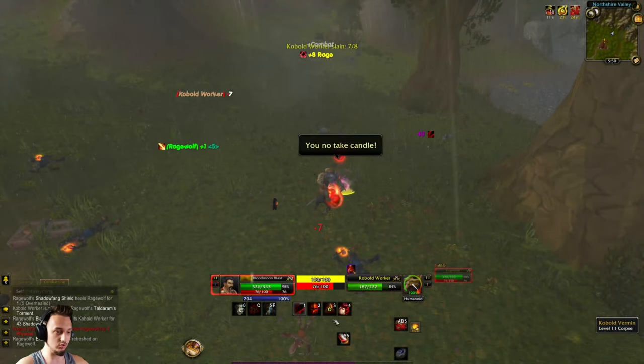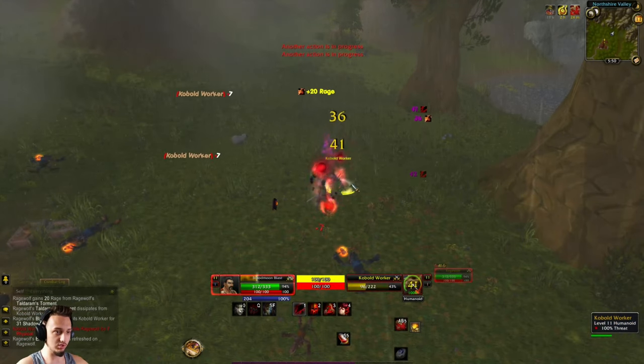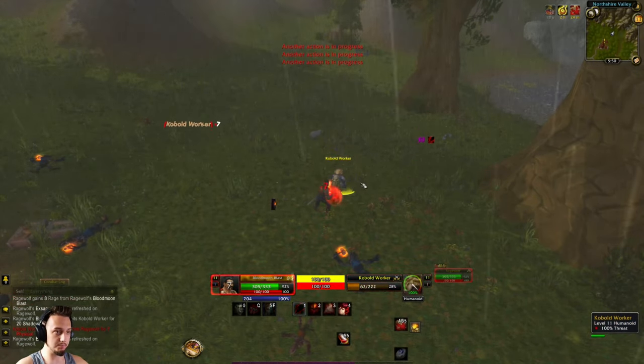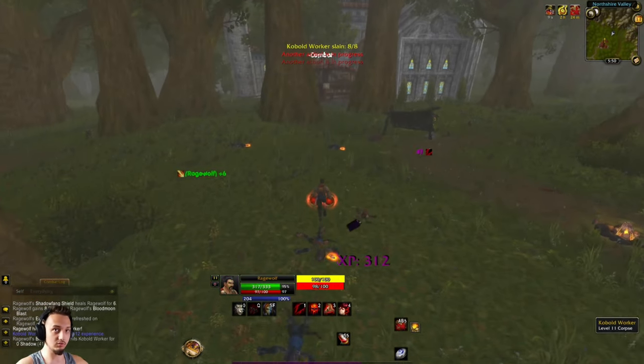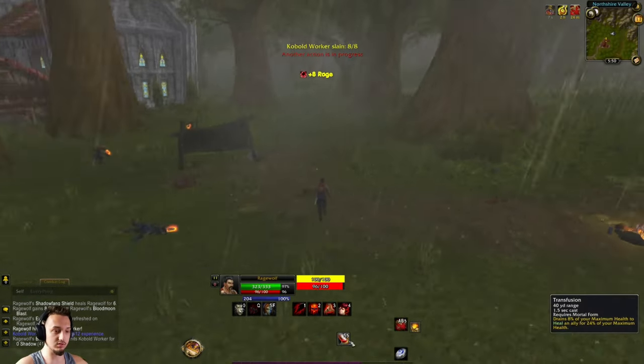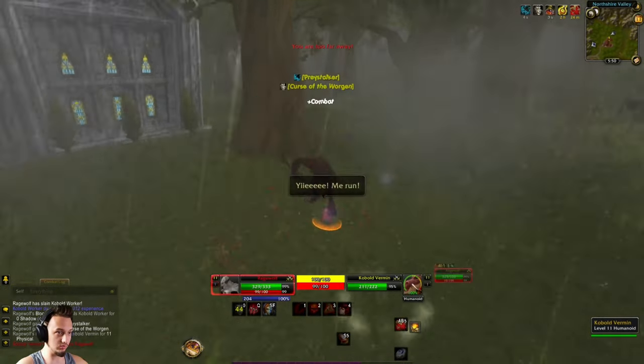Torment is kind of like a Death Wish-type ability that slowly does damage to you. There's also some kind of potion for healing allies if needed. Pretty cool so far, not too bad.